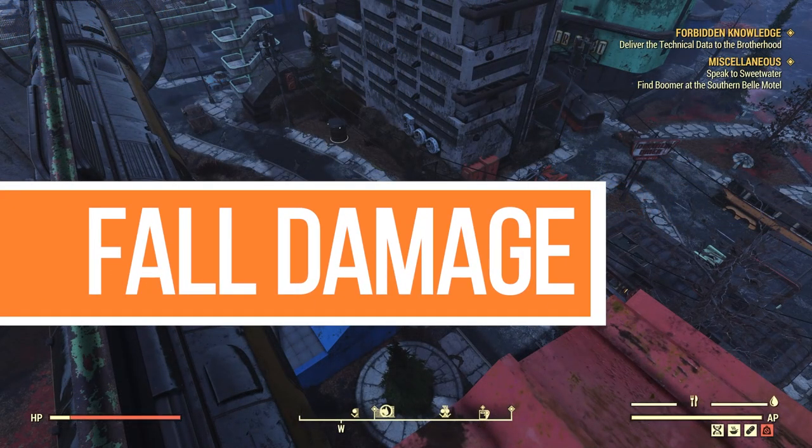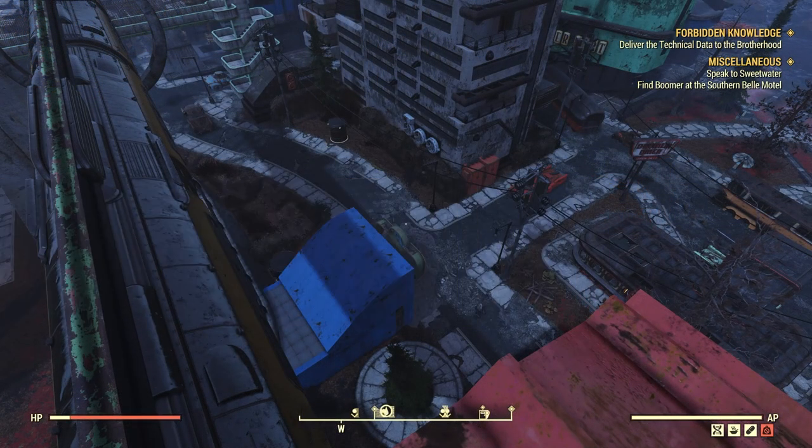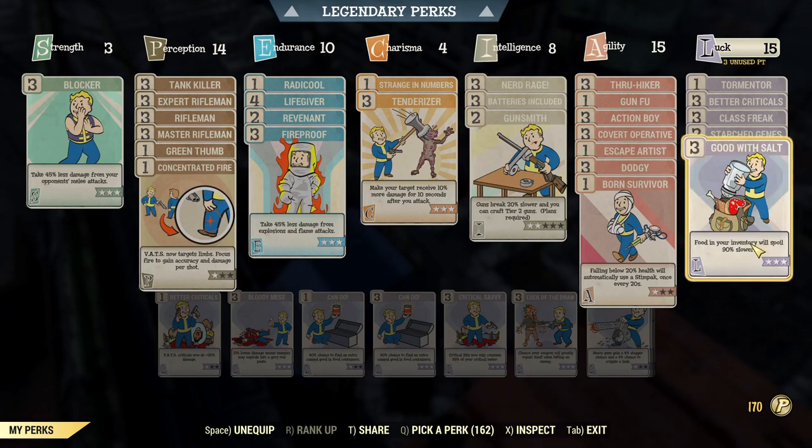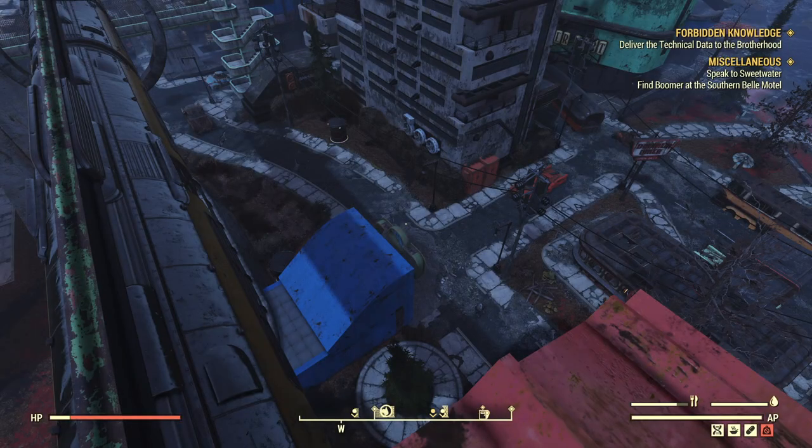The final way is using fall damage. The downside is that it's not applicable in most situations. Also, if you have Serendipity on, you have to unequip it and equip the perk back after you revive, because it can block the fall damage.